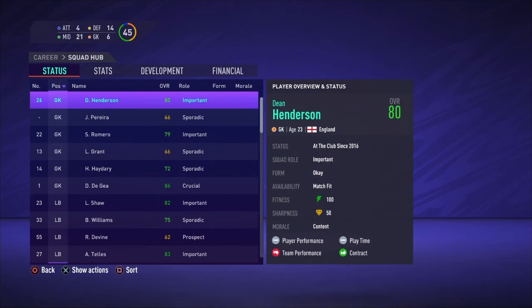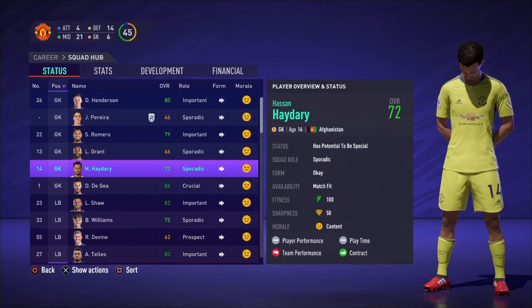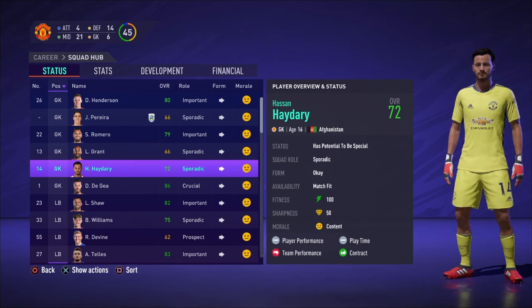Anyway, as you can see, this guy is 72 rated and 16 years old. If you go to the squad hub you can see he is 72 rated, 16 years old, and he has a potential to be special - which I believe means 87 plus potential. He's going to be a good goalkeeper in the future. If you're a big team like Man United you'll want to loan him out; if you're a smaller club he'll grow loads.